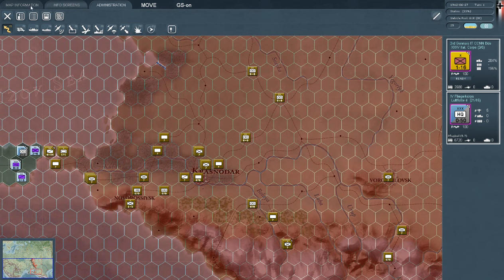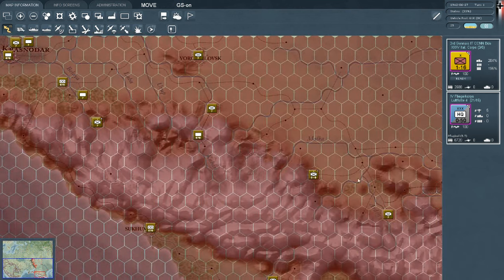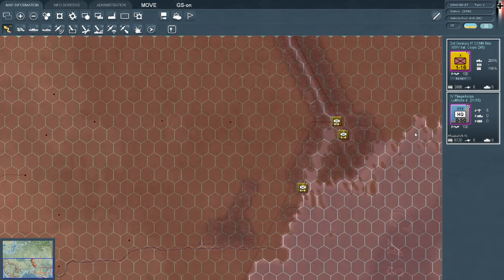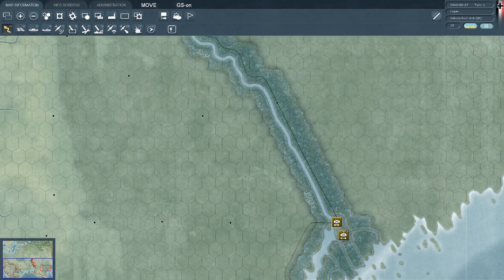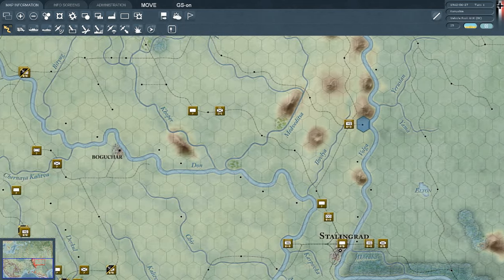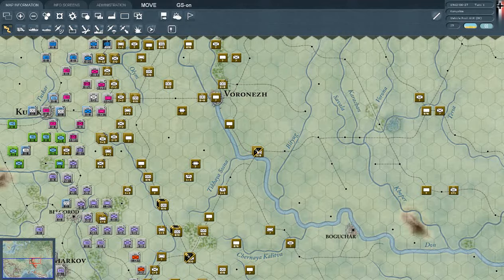Do we have victory locations? I think we have map information — victory locations. Let's see. Where's Baku on this situational map? That's Grozny, Tbilisi — that's Georgia. I'm not even sure where I'm going here. This is the Volga, this is Stalingrad — right in the middle here. Baku though, I have no idea. I'm gonna look that up. But we need to kick through all of these lines and get pretty much all over the map.